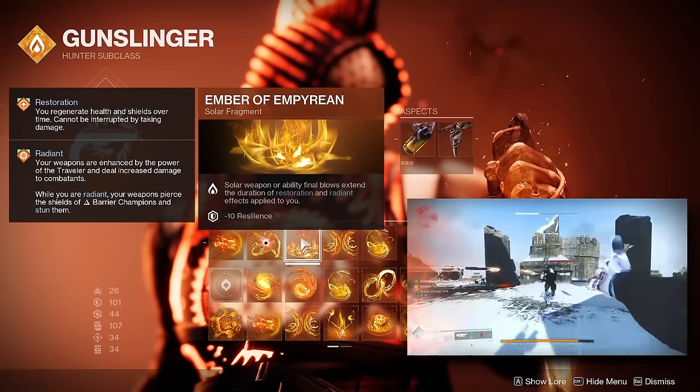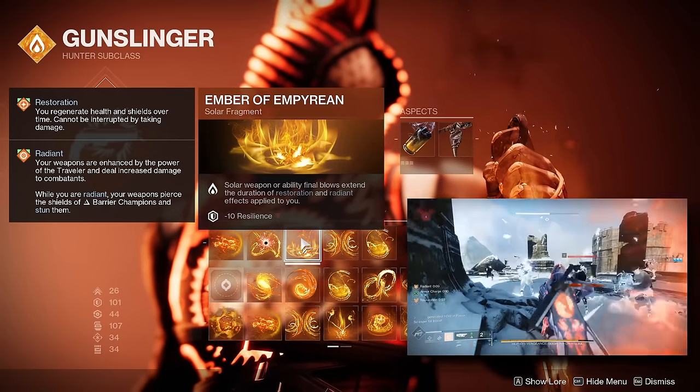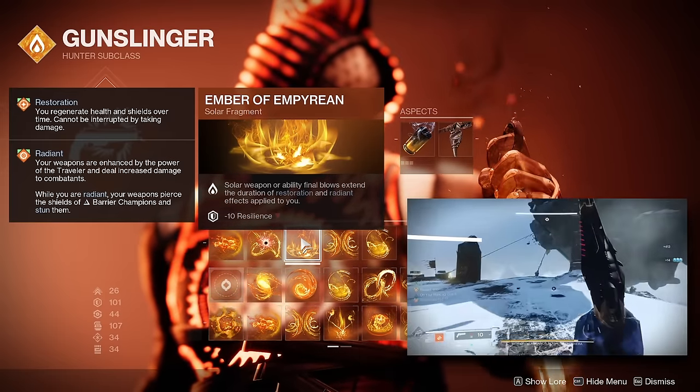The next fragment is Ember of Empyrean, and no matter which way you take this build, I believe this is mandatory on basically any solar build. Getting solar weapon final blows or solar ability final blows will extend the duration of Restoration and Radiant.